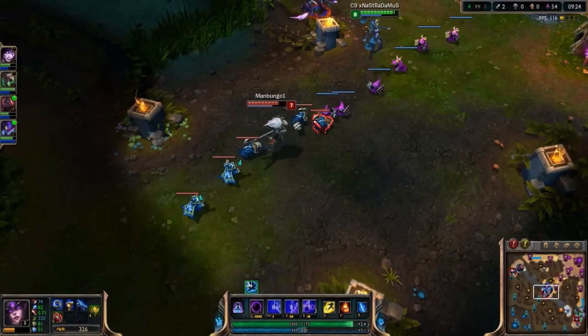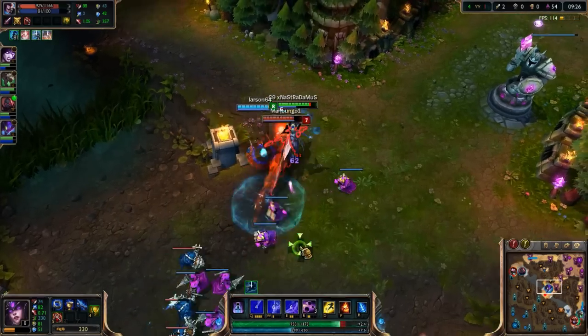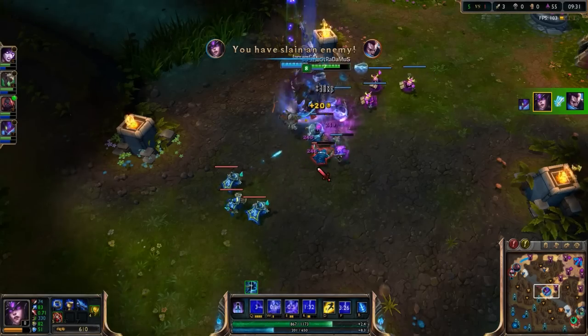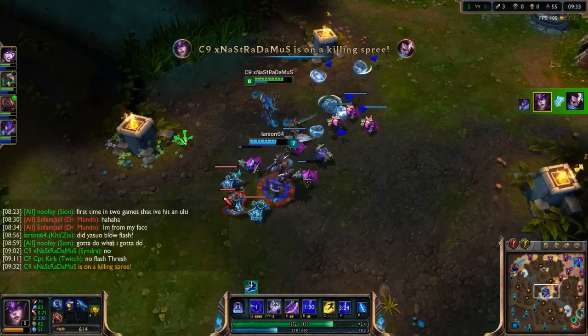Number two: don't get cocky - let your jungler help you. See here, I'm baiting him, and we just go in on him. He's dead in two seconds and we get his Flash - which was probably the worst Flash I've ever seen in my life, by the way. That was just bad.